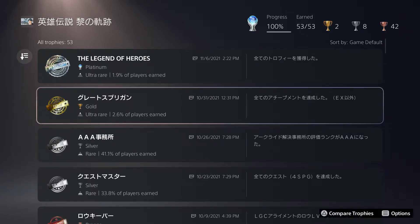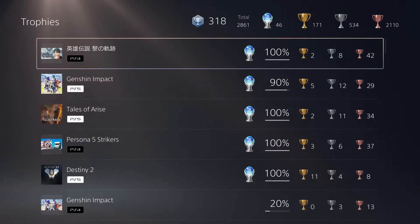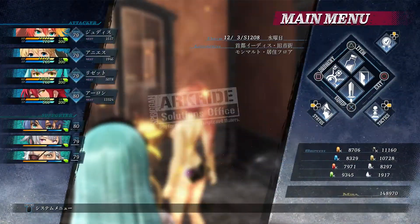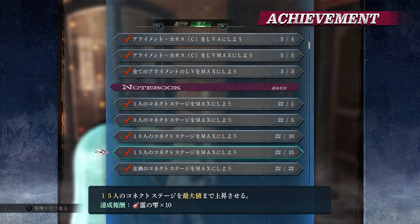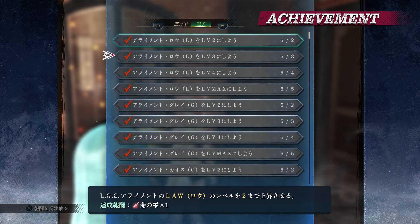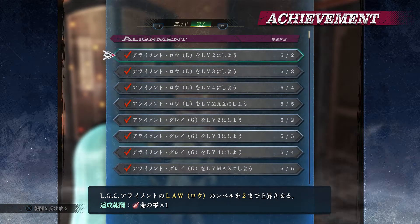First up is Great Spriggan. There are certain achievements you need to do in the game — getting all the achievements except for the EX ones, which are kind of the 100-percenter ones. You access them via the up arrow on the main menu, where you can see all the achievements you can get.